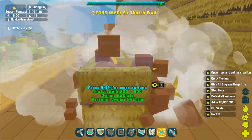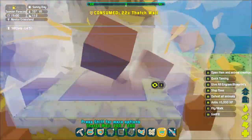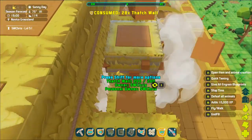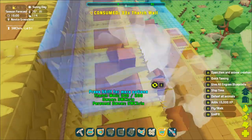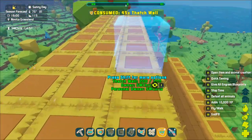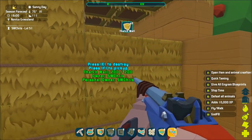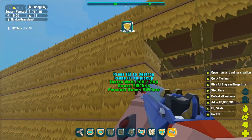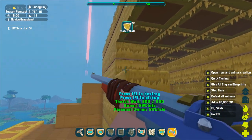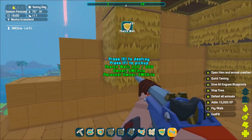Now you may be wondering: what about thatch roofs — why don't you use those? Well, I'm building this right after the game comes out, and while they're available in creative mode, they're not craftable below level 20 at this point. But if you do have access to them, please use them — you don't have to do all this stacking and removing, you can just build right across. Since this is a blocky game, the blocky walls work fine for roofs too.